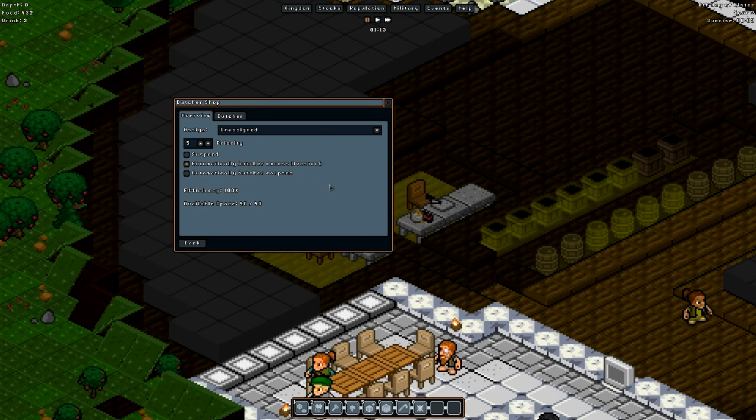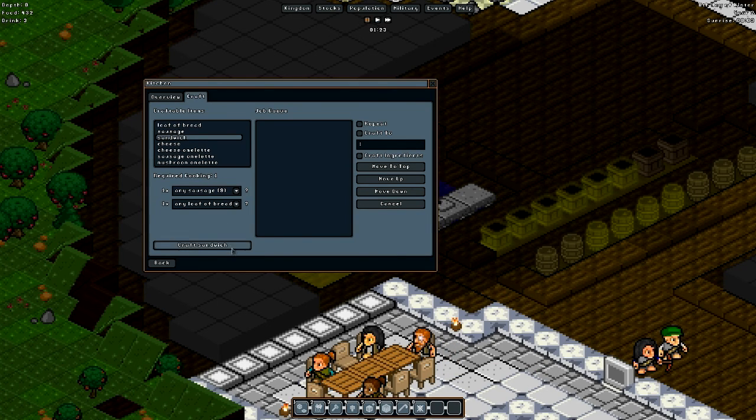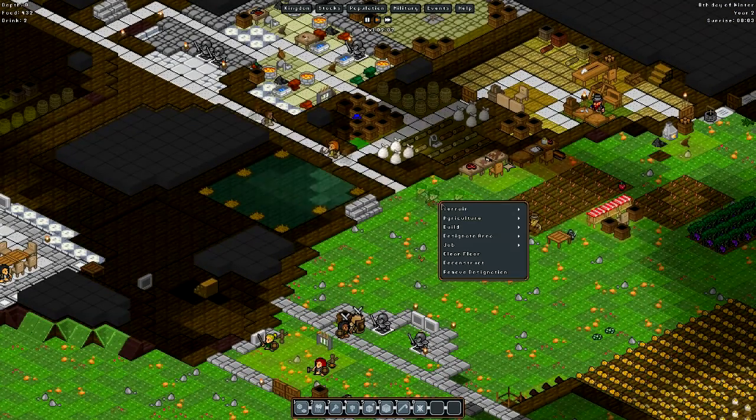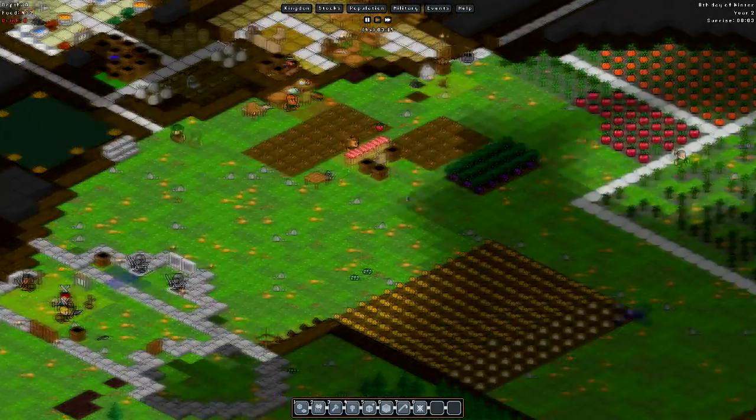I'm going to turn on automatically butcher excess livestock just so our animal population doesn't get out of hand. But I never turn on automatically butcher corpses because our gnomes have a tendency of trying to run out there and grab people in the middle of battle, which is never a good idea. I'll tell them to keep one sandwich at all times, and ten loaves and ten sausages at all times. We can also deconstruct these two workshops right here, and that actually cleans up this area a good bit.